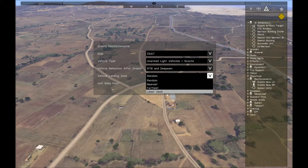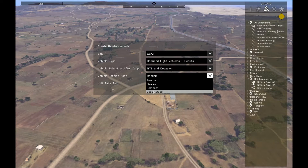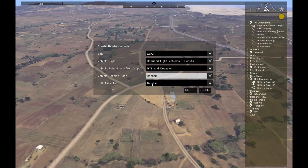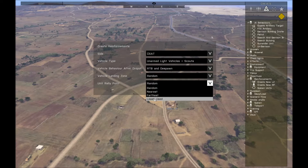You can choose how the system selects the landing zone from all the ones available. Random is the default. You can also choose nearest to where they spawn, farthest from where they spawn, or least used — which tries to distribute them evenly among landing zones. You can do the same for the rally point: nearest to where they unload, farthest, or least used.